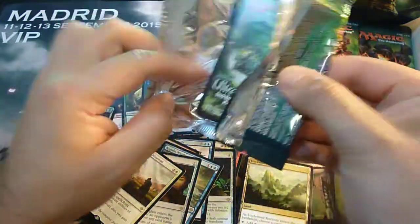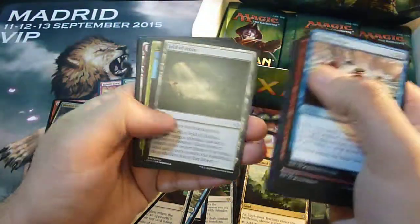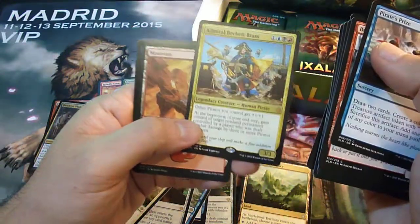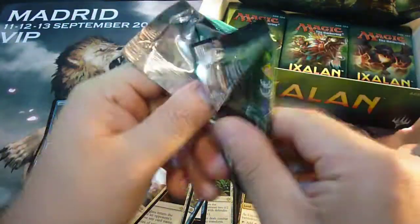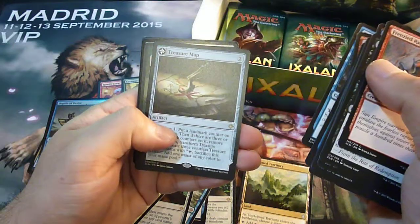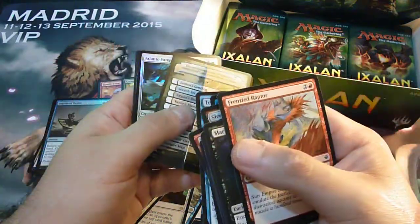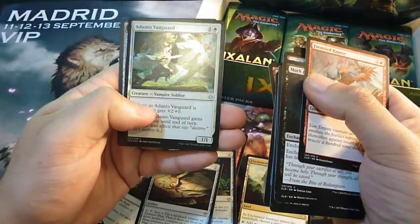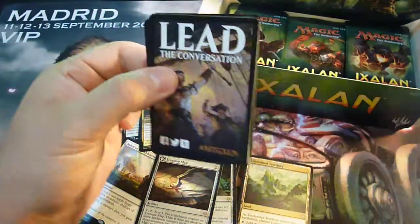I really like the colors of this set — the green color, it reminds me of forests. And we have another mythic: Admiral Beckett Brass. Four mythics and the foil Depths of Desire. We have a Treasure Map and it's a flip card — it turns into Treasure Cove. I really like the artwork of these flip cards; they transform into lands and they're like a map. And we have an Adanto Vanguard uncommon foil.